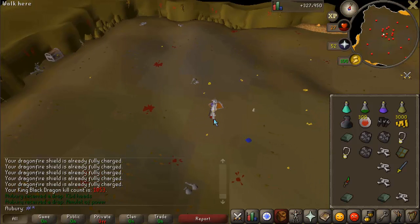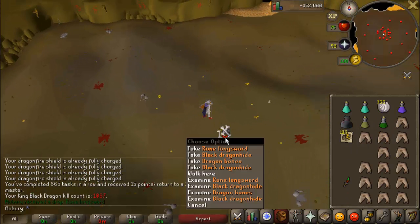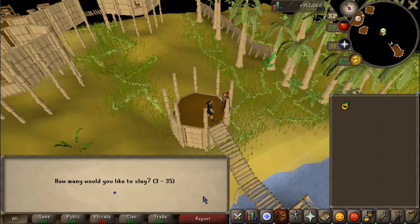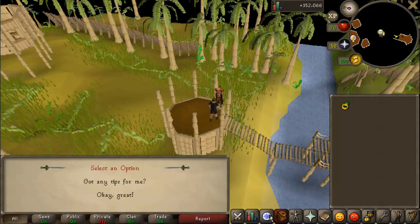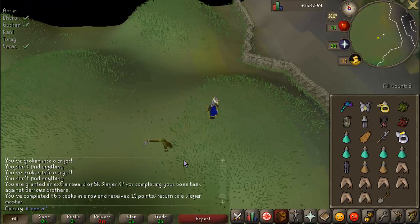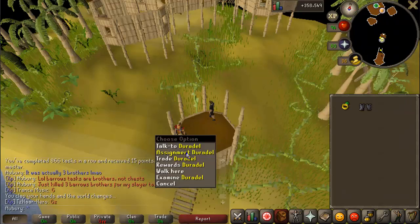I got a task of King Black Dragon, got some KBD heads - I think that was the ninth pair I've gotten so far - and finished up that task for 1,067 KC. I got a task of Barrows Brothers, which is kind of weird. I decided to do three since they're not a pet dropper but it's a very fast task. It ended up being only three Barrows Brothers - if you actually wanted to do chests you'd just select a multiple of six, like 30. That was a very fast task for 5K XP.